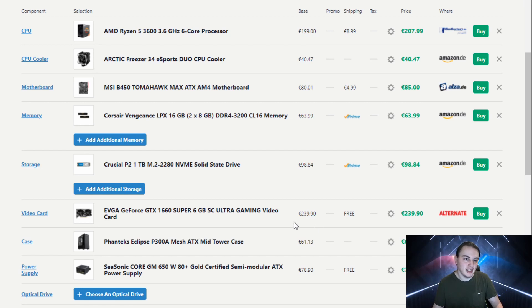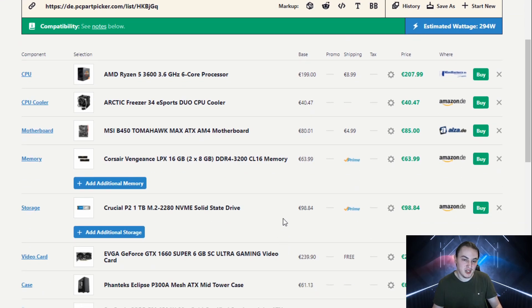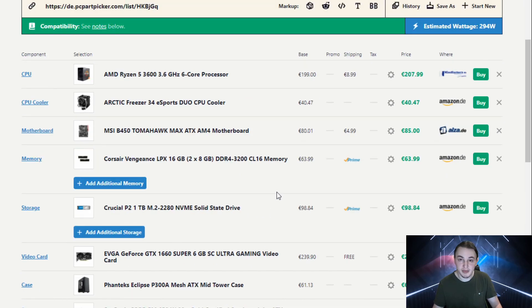I hope you guys enjoyed my PC Part Picker video. Hopefully it was short and really informative for you. Those are pretty much the best parts — except for the graphics card — that you can get for a PC build at the moment. If you happen to have more questions about building your own PC, feel free to drop them in the comment section down below. I'll happily take your questions. Give it a like, get subscribed, and I'll see you in the next one. Bye.